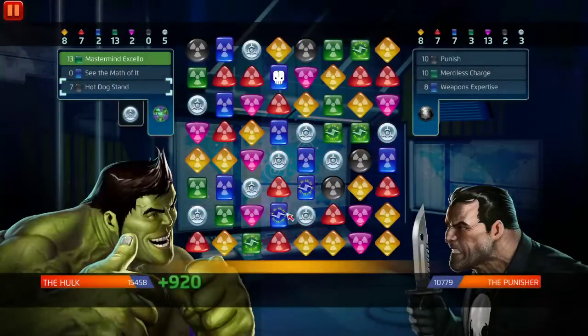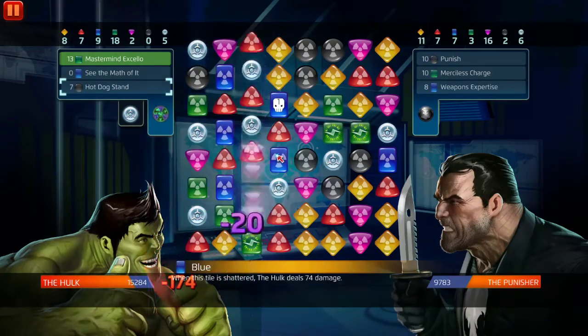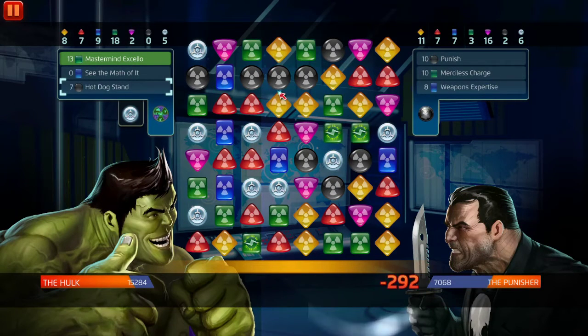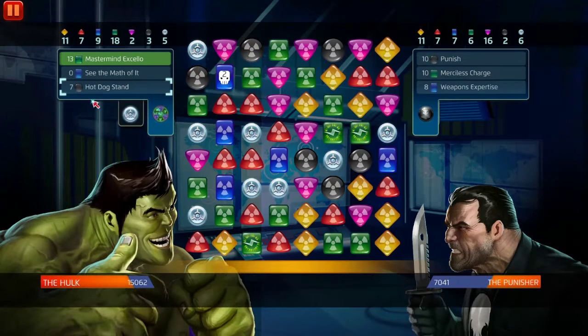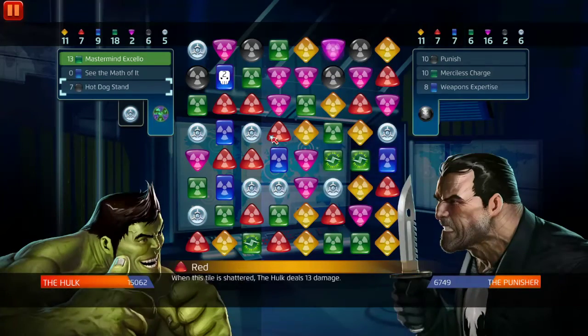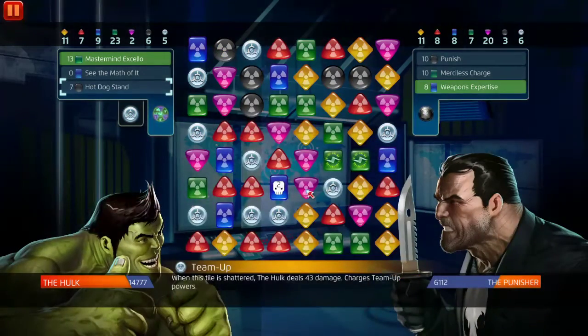Alright, now we can do this because there's three blue right there. Let's hope we get him. We got nine. Okay, we want more hot dog stand. We got 18 AP - we could finish them off right now. Should we do it? Nah, I want to get that extra. Can we get the 30 green challenge?